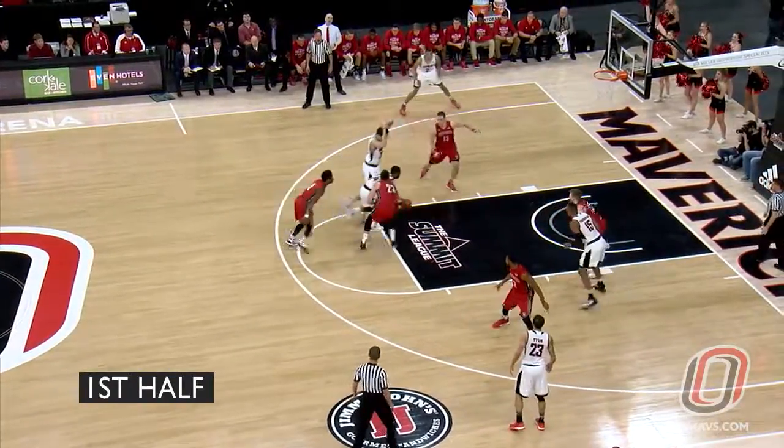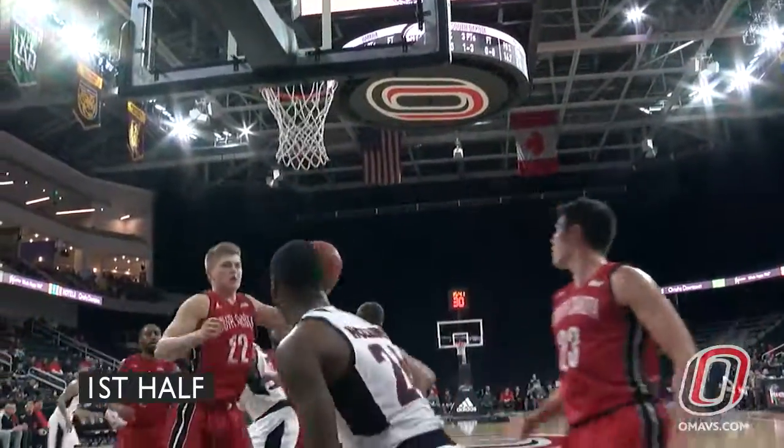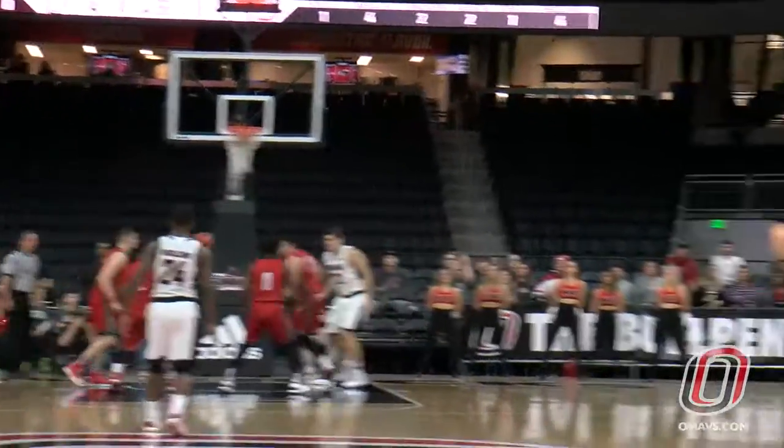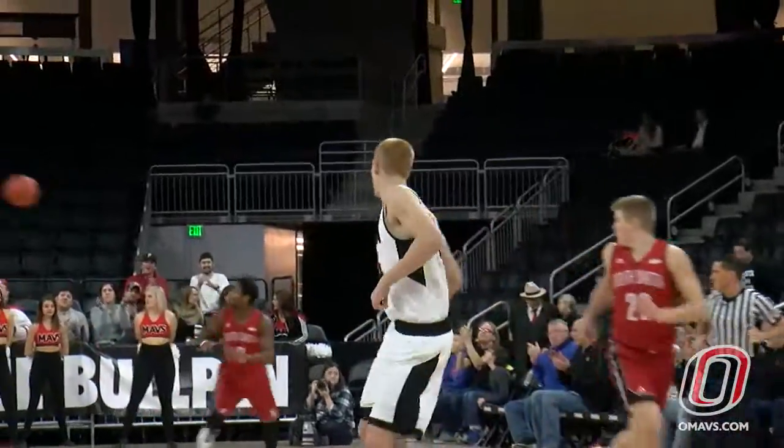Hollins has got to do something against Dickerson. Crossover into the lane, driving left-handed layup is good. Mavs down 7-4, five minutes into the game. Long three — Hahn, good. He hit it from the on-court logo.